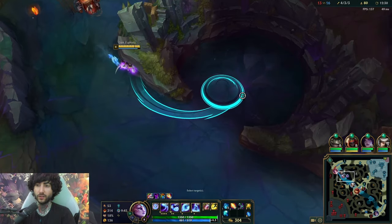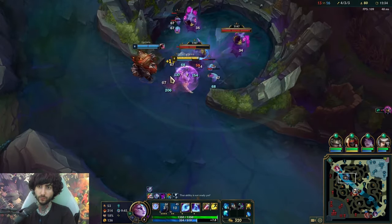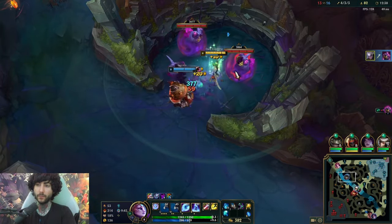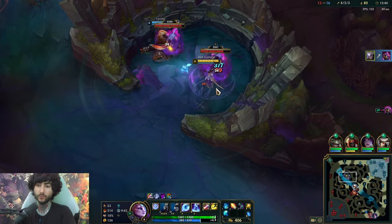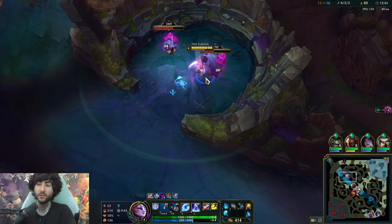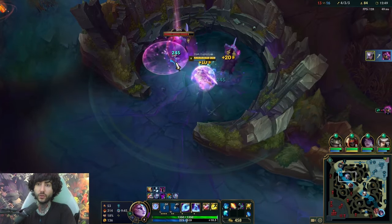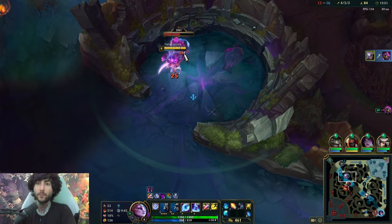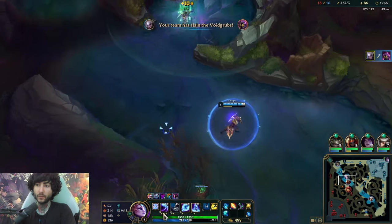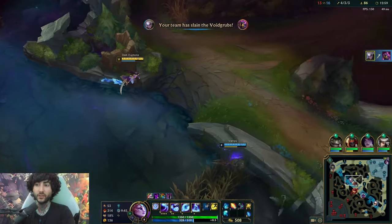Pretty happy with just getting the void grubs here. I think they want to fight us, which is good. It just seems like they only have one mode, and that's fight — which is kind of that Olaf mentality too, pretty normal. You have to watch for Fiora and make sure she doesn't sneak up on me. I've got the void grubs — pretty happy about that.